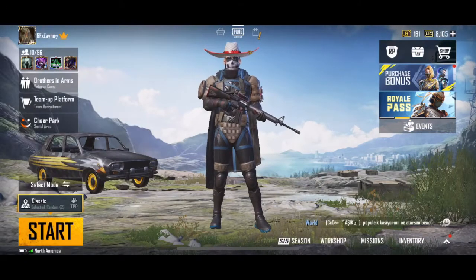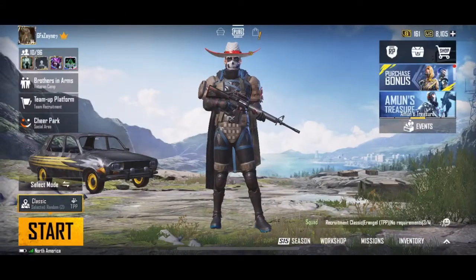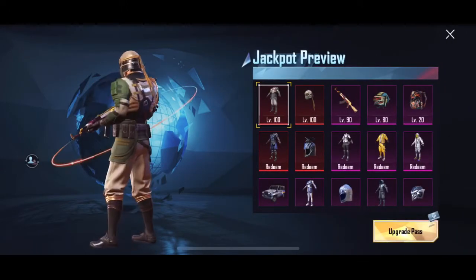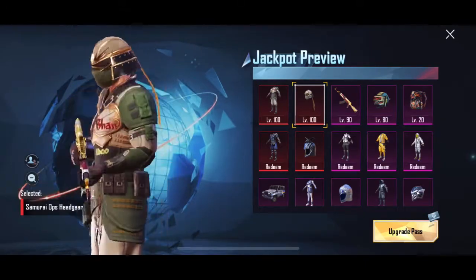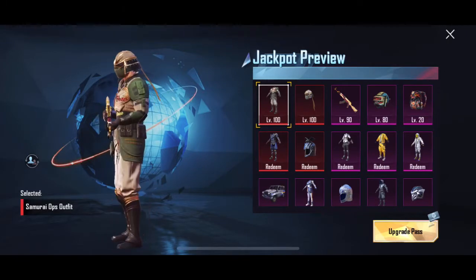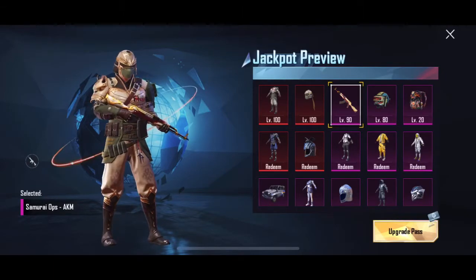I'm gonna wait till my friend gets on, but right now I'm gonna go through the battle pass. I want to see the trailer real quick. Oh, they have this new thing called jackpot reveal. So this is the level 100 set this season. They got another AK skin — this AK skin's fire.